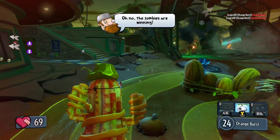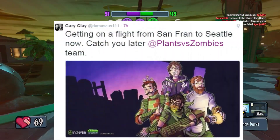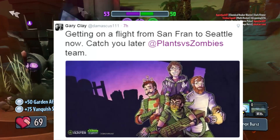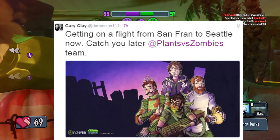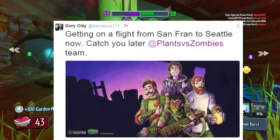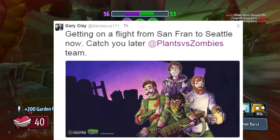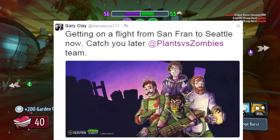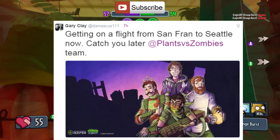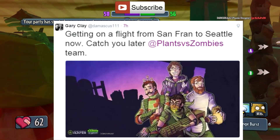Now finally, guys, this image — I don't know whether it is a teaser or not, but nevertheless it is an image. Gary Clay has said, 'Getting on a flight from San Fran to Seattle, catch you later, Plants vs. Zombies team.' As you look at that, it has got like an Achievement Hunter logo in the bottom left, a Plants vs. Zombies logo, and I'm not too sure what the last logo is — it's too blurry because it's a very small image. But when you look at it, guys, it sort of looks like what you'd expect from a Call of Duty theme — there's one wacky character, then there's like a scientist, and like a Zombies team when you play the Zombies campaigns on Call of Duty. He also seems to have like a Gatling gun at the front there, which could also be what one of those teaser images was. So you never know, guys.